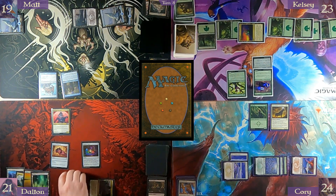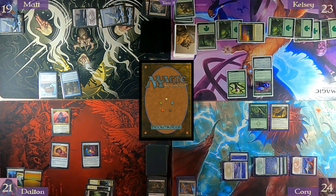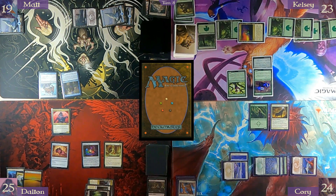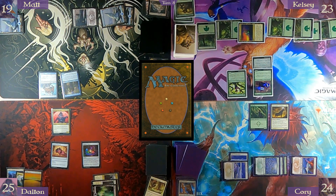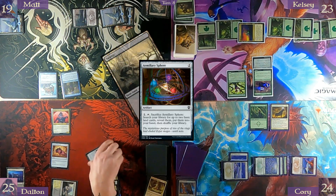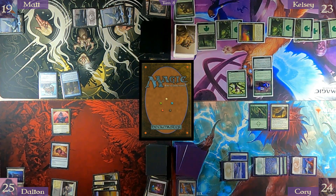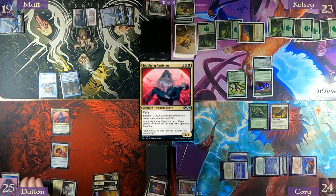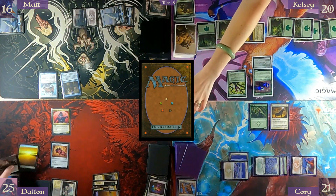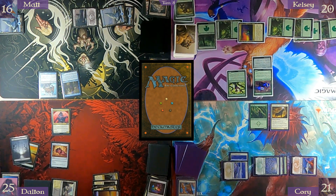Let's do one white, one black — Ritual of Rejuvenation. Gain four life and draw a card. Land for turn — Super Cool Campus enters the battlefield tapped. Pay two, sacrifice this — get two basic lands, reveal them, put them in my hand. From that, move to end step — I gain four, you guys all lose three. Getting a Swamp and Plains.